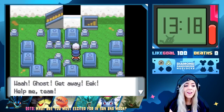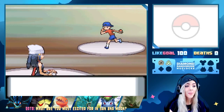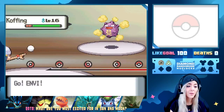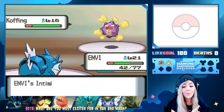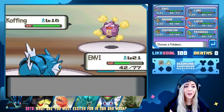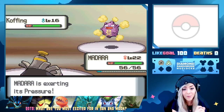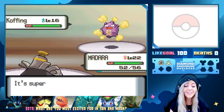We are challenged by Dr. Pansy. He has a Koffing which shouldn't be a big deal unless it has Explosion. I'm going to switch into Madara for obvious reasons — just in case. I've lost too many mons to Self-Destruct in the past. This thing has Assurance, which does nothing.